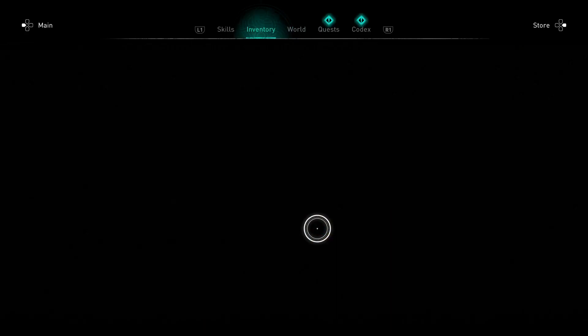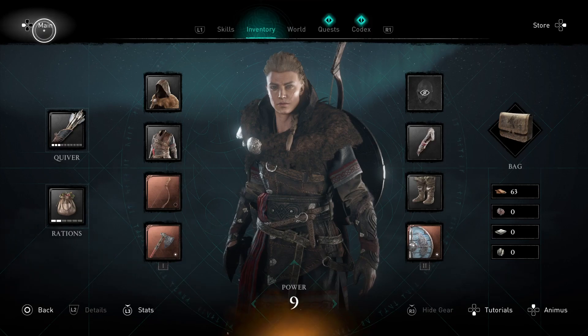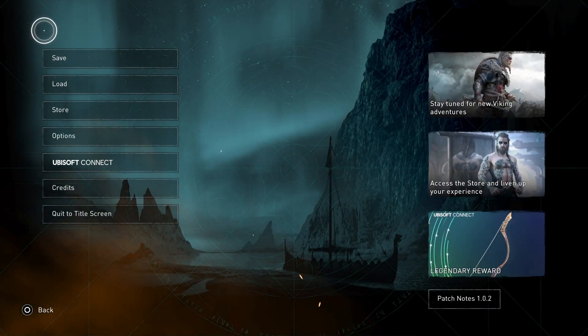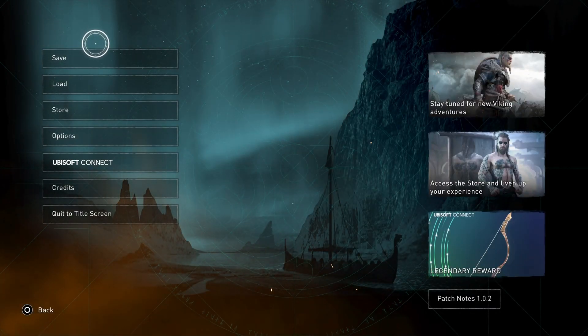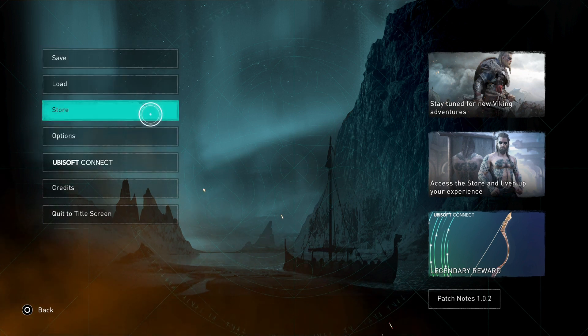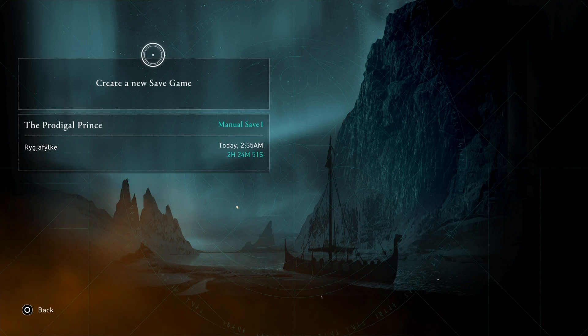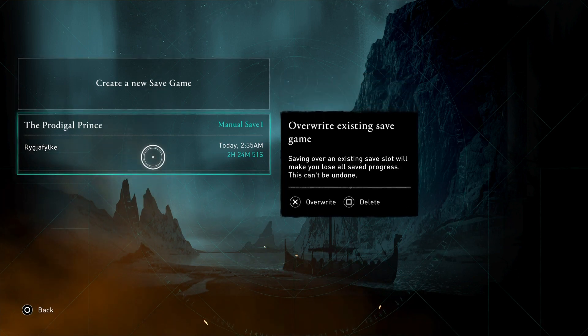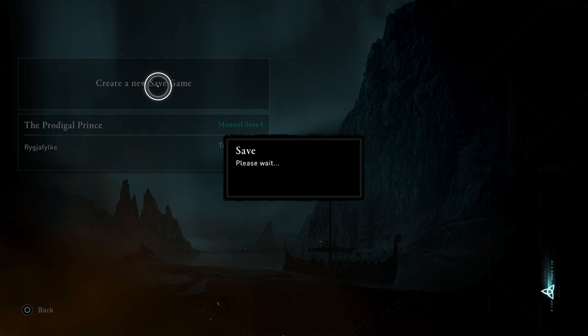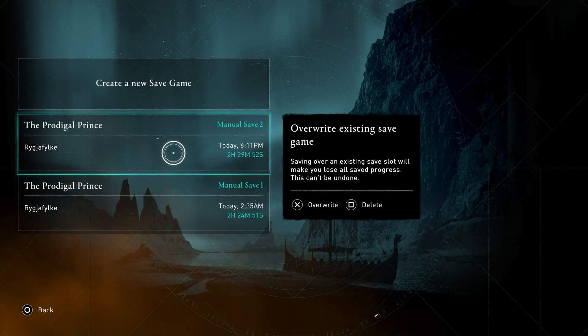It's very simple. Go into your menu — it doesn't matter where you are, as long as you're in the menu. You'll see where it says 'Main' — select that on the d-pad. From there you can go to Ubisoft Connect, the store, or load and save your game. Select 'Save,' and you can create a second save. Now I have two different save files.